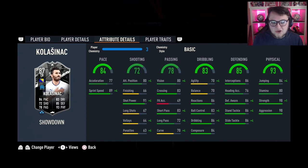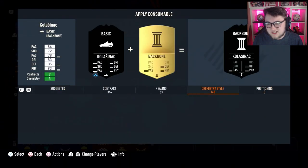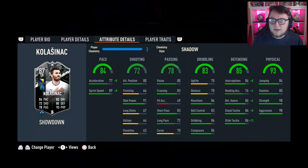86 for pace if he gets to plus two, 85 for dribbling and 74 for shooting, 87 defending, 80 passing and 95 physical. The chem style, as I said, is really, really easy for Kolasinac in my opinion. It's a Shadow — every day of the week it's going to be a Shadow, and the reason for that is you want to sort out the pace.